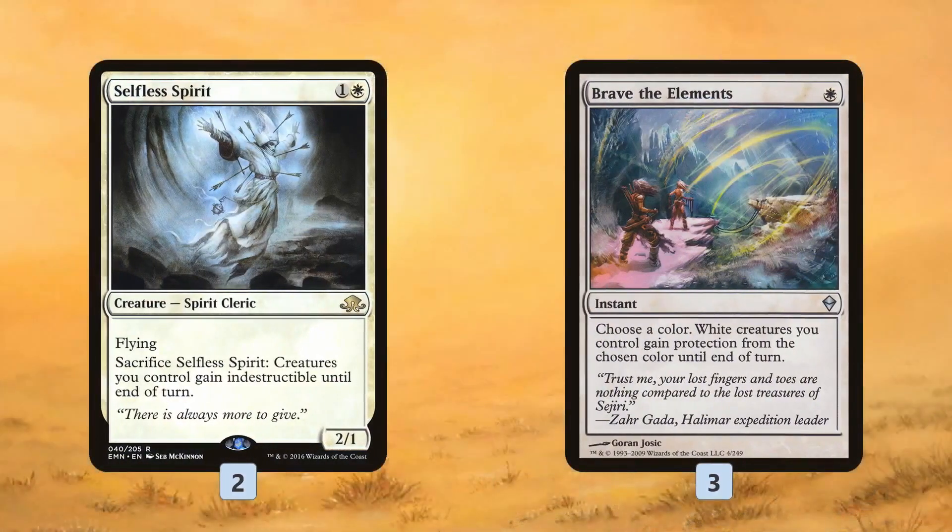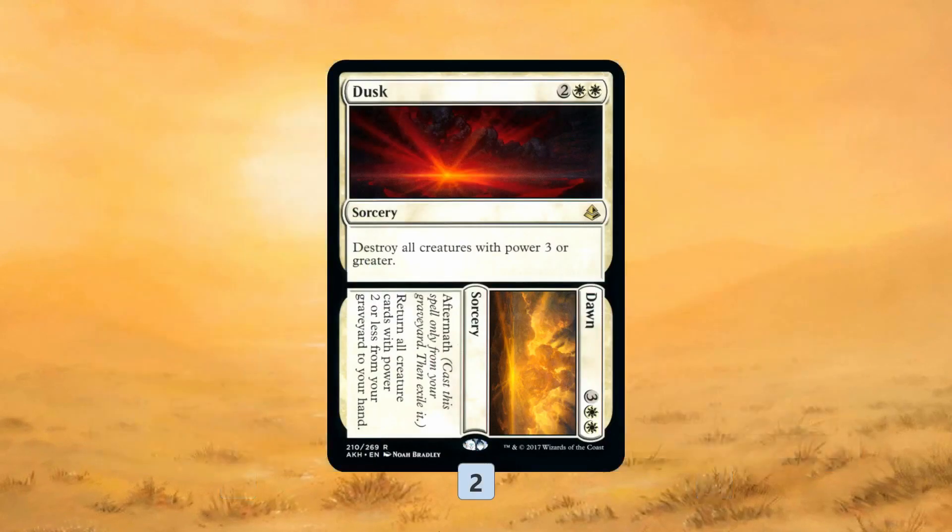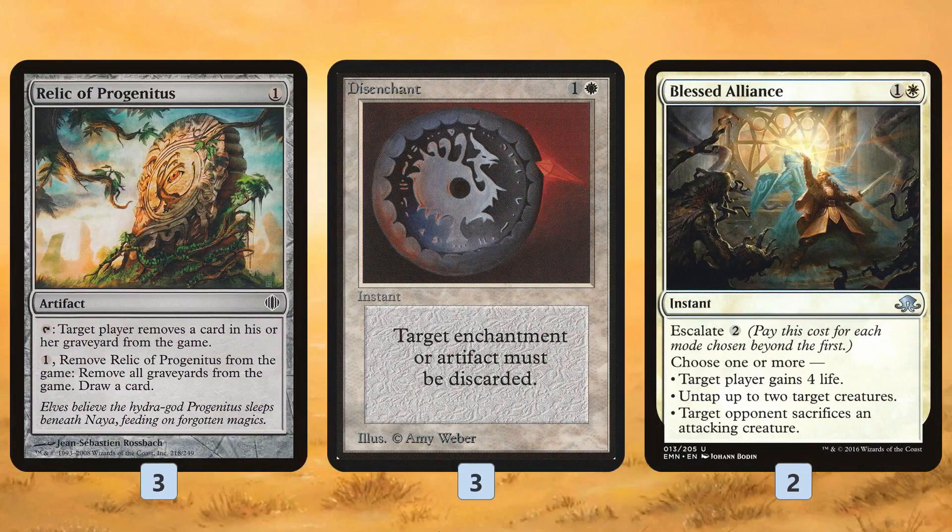In the sideboard, we have Selfless Spirit and Brave the Elements, which help protect our creatures primarily from Wraths. Selfless Spirit fizzles essentially any Wrath in the format, and Brave the Elements is really good against Pyroclasm and Anger of the Gods — also useful in board-stall matchups to give our team protection from blockers for a turn. Dawn is for control matchups, letting us get back creatures that die to Supreme Verdict. Relic of Progenitus is for Graveyard decks, Disenchant for general Artifact and Enchantment hate, and Blessed Alliance can gain life or deal with a Death's Shadow.